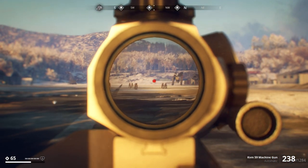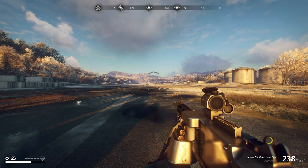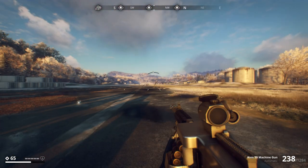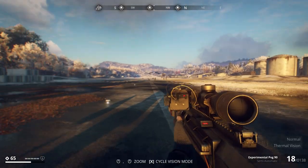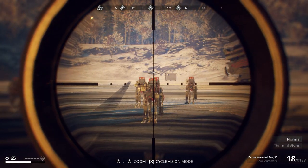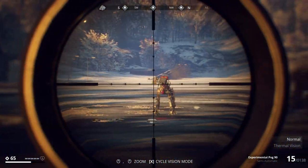Here comes the cavalry — this weapon is best for short to medium range. The second weapon I use is this beauty: the PVG 90 Experimental. This thing rocks because it will kill everything in its path — it has the highest power.